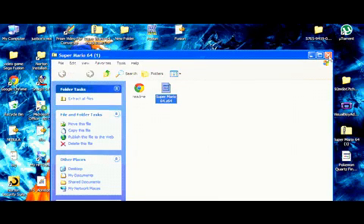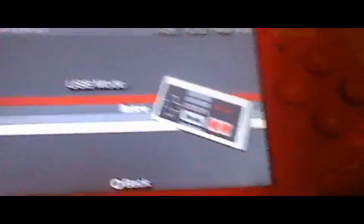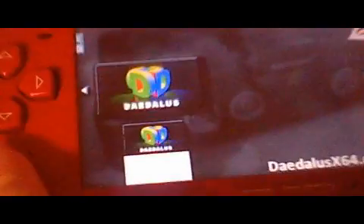Once you've got that all done, just put it out — eject the PSP. When you go to your PSP, after you do all that, go over to Games where you should see it. Click on it and it should be right there. I have two of them — I downloaded it just for you guys.